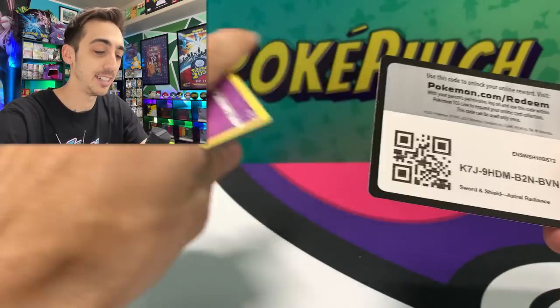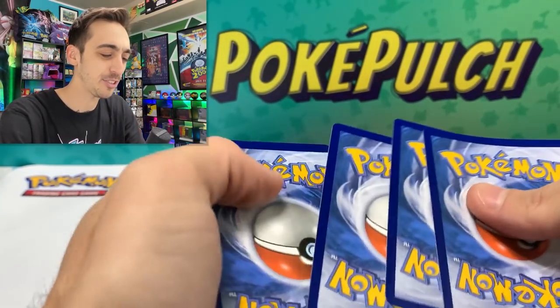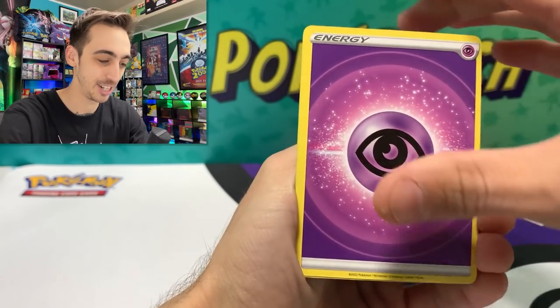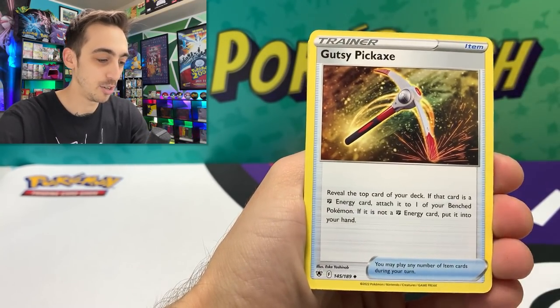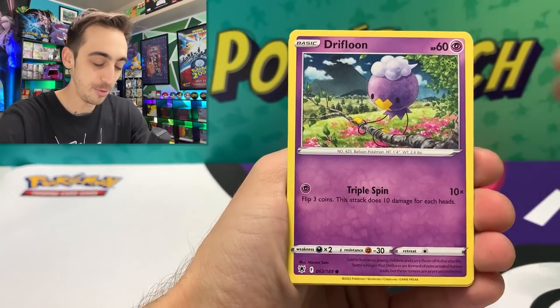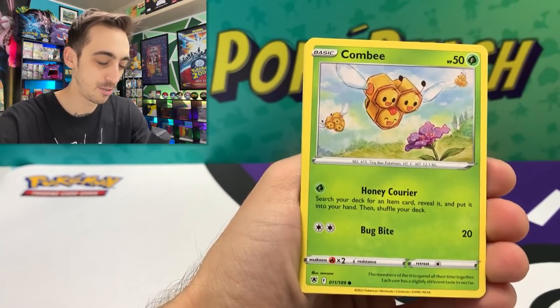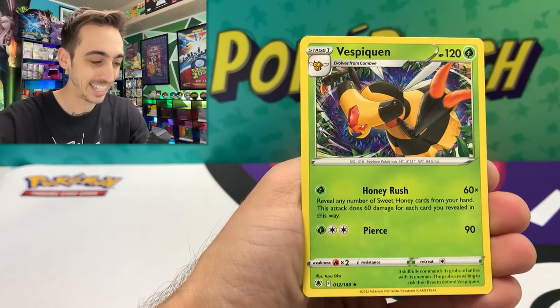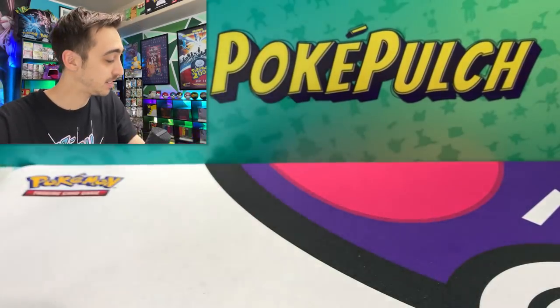I lied again. Here's another card trick. It just feels wrong not doing a card trick. We've got Psychic Energy, Hisuian Electrode, Gusty Pickaxe, Duwatt, Drifloon, Pseudowoodo, Combee, Ralts, Nikit — no Trainer Gallery again, and a non-holo Vest Queen.